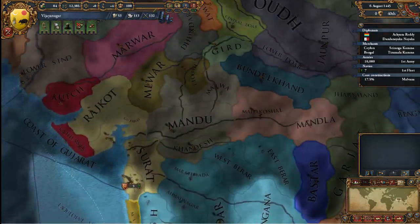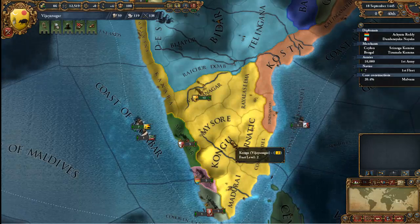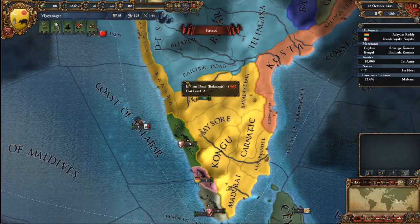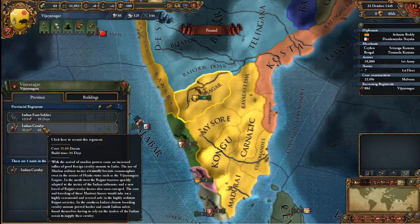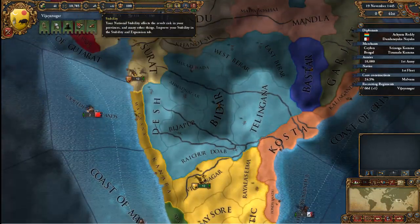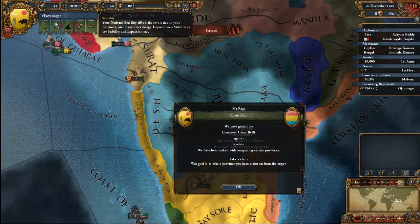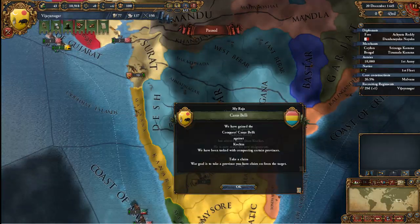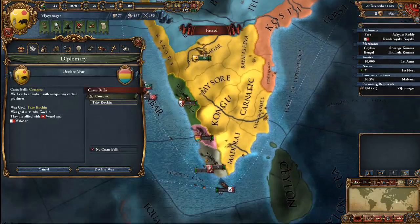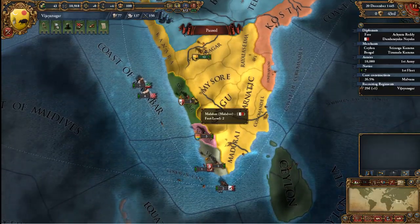Money is very important, obviously, for building buildings, which we can't do yet — we get buildings through technology. Up here is our manpower, which is how much army we have. Let's go ahead and build some Indian cavalry. That will cost some manpower. Stability is basically the revolt risk of your places and it's improved through using up administration power. All right, so we can declare war on Kachen now.